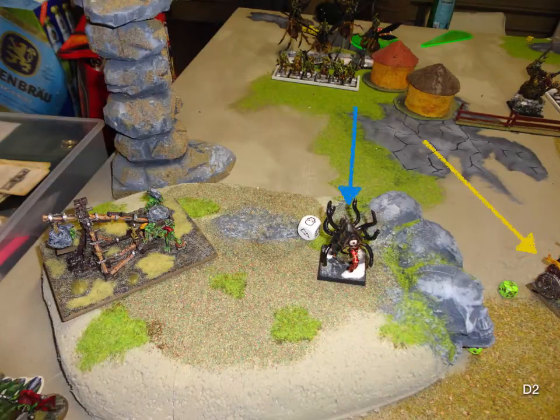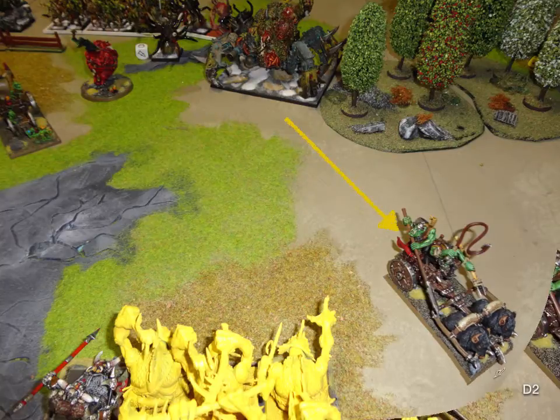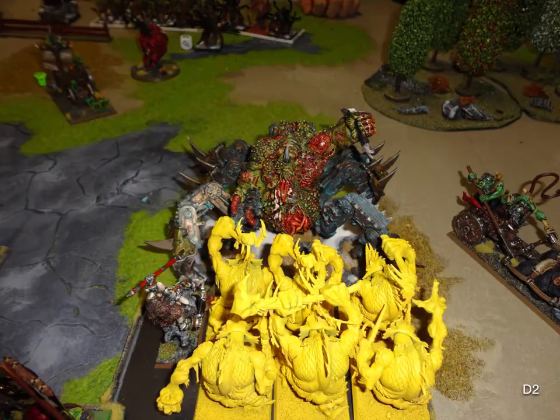Daemon's turn 2 — we end up with a double flee happening. His single Beast charged my chariot; I fled, and he redirected into my Wolf Riders. I fled again but he caught them. His Soul Grinder charges the Boar Chariot that was blocking him. I failed my terror test and it took off. He redirected into my Trolls and made it, which released my Fanatics — one went through and I think caused one wound on the Soul Grinder.